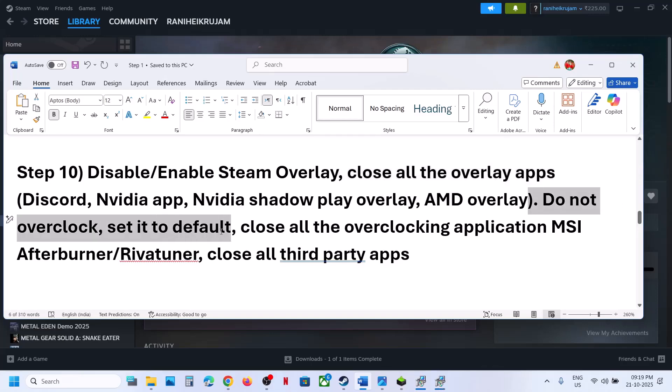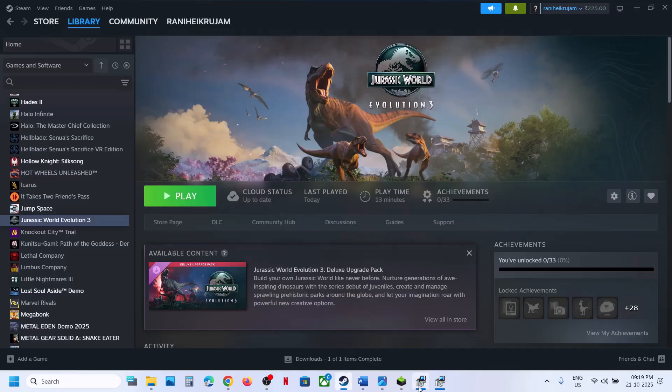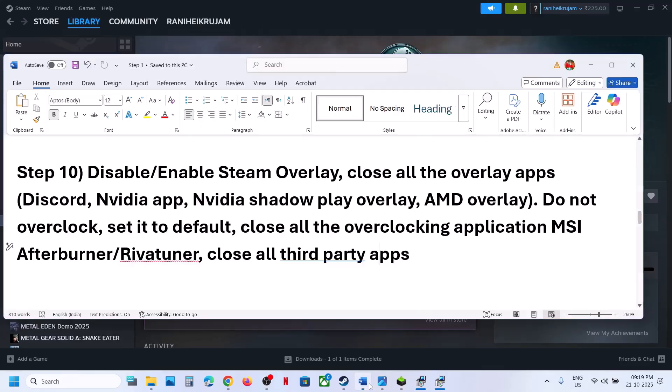Do not overclock — set everything to default and close all overclocking applications such as MSI Afterburner. Close all third-party applications and make sure only Steam and the game are running. Close everything else, including your browser. Some apps may be hidden in the system tray — exit everything from there. Then relaunch the game.